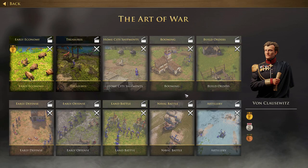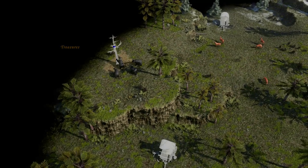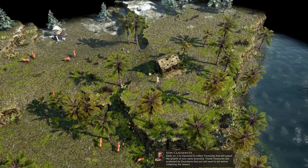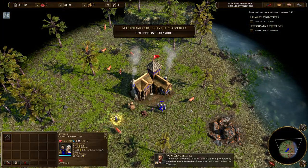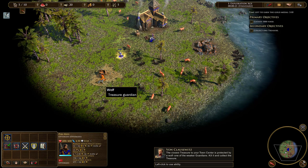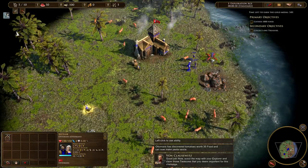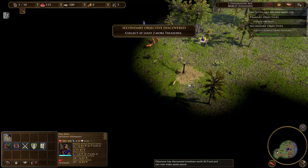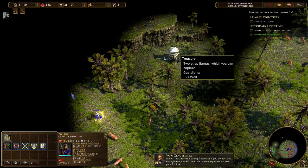I wonder if I have hotkeys set up for the explorer special attack. It is important to collect treasures that will speed the growth of your early economy. These treasures are protected by guardians that you will need to kill before collecting the reward. The closest treasure to your town center is protected by a wolf, one of the weaker guardians — kill it and collect the treasure. Now scout the map with your explorer and claim those treasures that you deem important. Avoid treasures with strong guardians if you do not have enough troops to kill them — you absolutely must not lose your explorer.